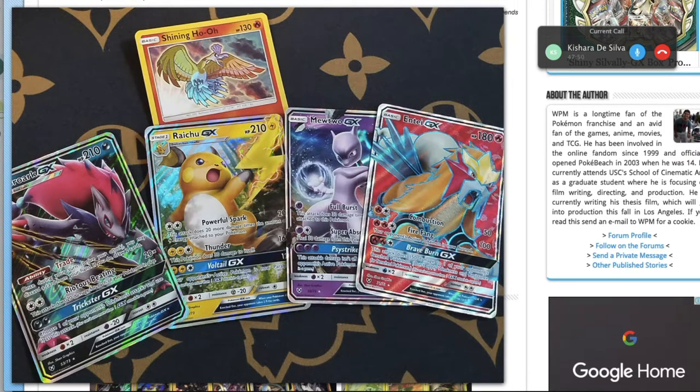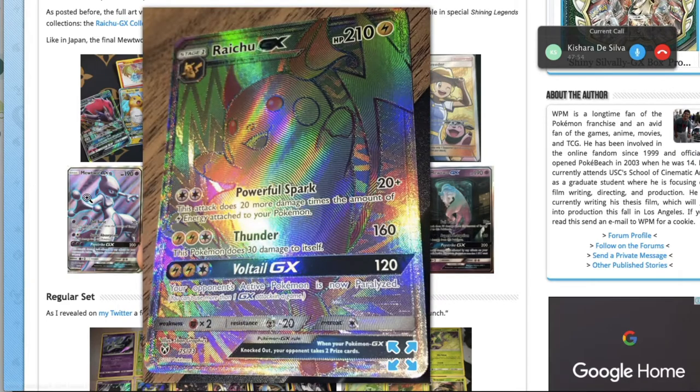Raichu-GX: Powerful Spark does 20 damage plus 20 for each of your Lightning Energy attached to all your Pokémon. You could play it with Magnezone, and then cry when you play against Garbodor. When you actually think about how many energies you need to knock out even a Gardevoir-GX — you're going to need around 9 or 10 energy — that's just ridiculous. Thunder is also not particularly good: 3-for-60 and doing 30 to yourself going from 210 to 180 HP is a big jump.